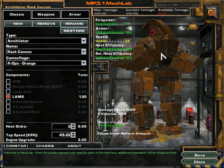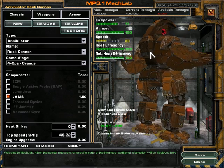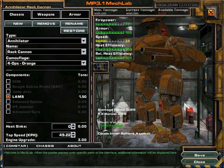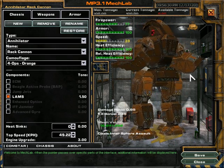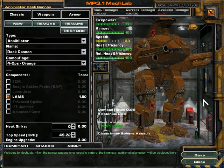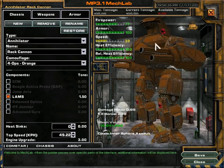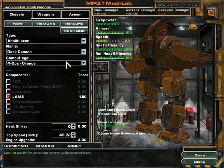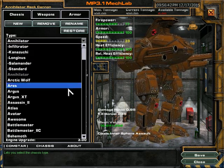I'm just going to go over briefly the different kinds of weapons and mechs that you can come across. There are four chassis categories — chassis being the mech body. So this is an Annihilator chassis. And then of course you have the Salamander chassis, Ares chassis, and so on.